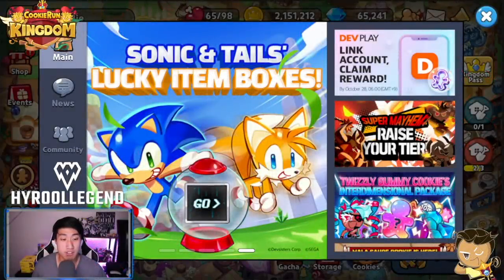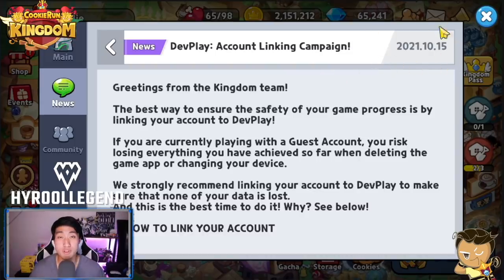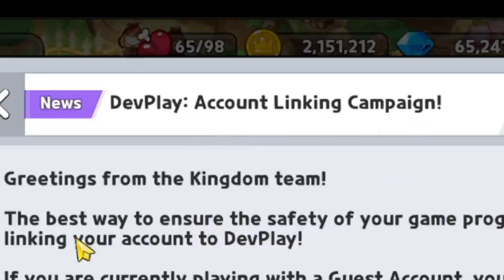Alright guys, this is not going to be a long video — this is just a new event that Dev Sisters have launched right over here. If you guys see, this is going to be for October 15th, and it says Dev Play Account Linking Campaign.